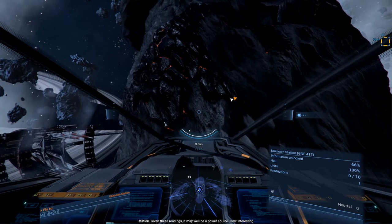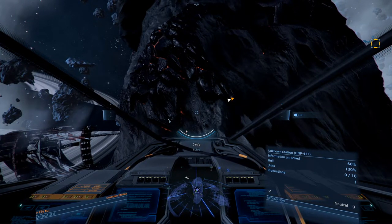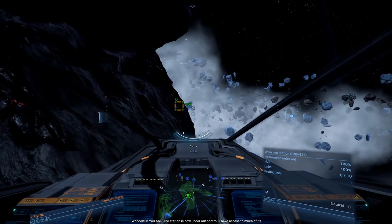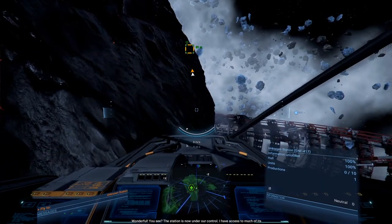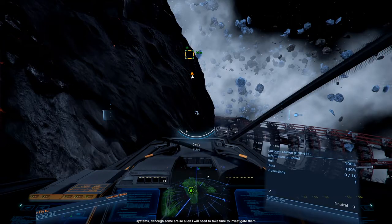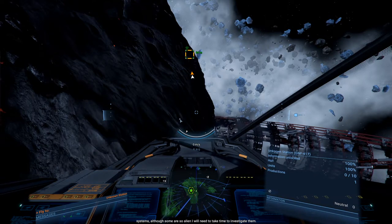I cannot yet ascertain the function of this asteroid-like mass in regards to the rest of the station. Given these readings, it may well be a power source - how interesting. You see, the station is now under our control. We have access to much of its systems, although some are so alien I will need to take the time to investigate them further.